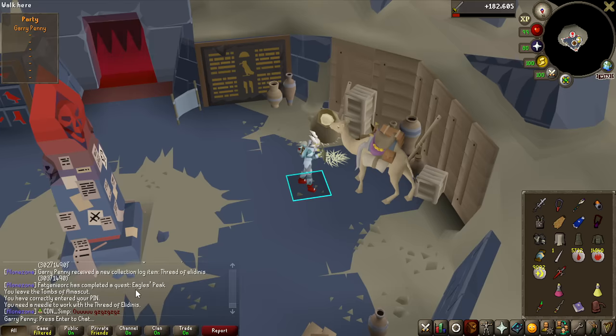We have arrived at the final step of the Diary as well — let's go ahead and charge an Earth Orb, and that is the medium Diary completed! Let's head back to the Wilderness bosses! We should now be able to enter... yes! Let's start a Spindel grind! Hopefully because of this medium Diary requirement we shouldn't really see any bots, which should help me grind this out a lot quicker.